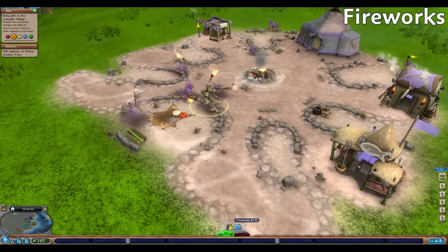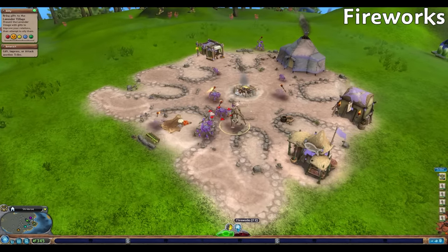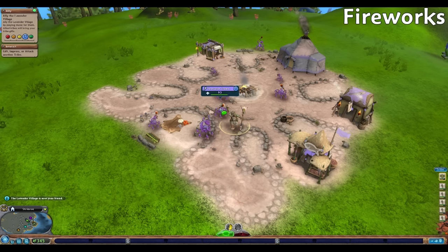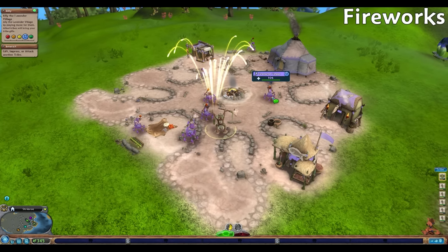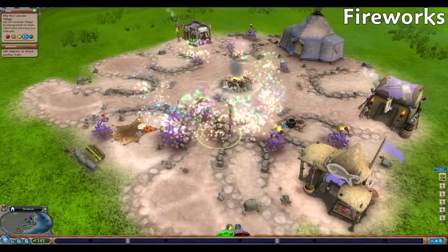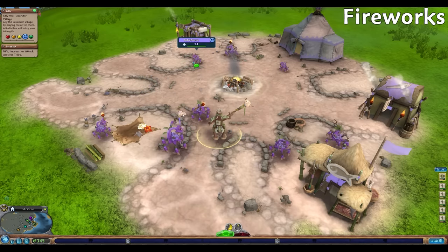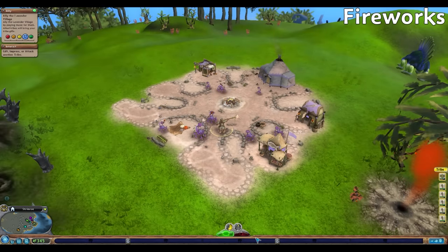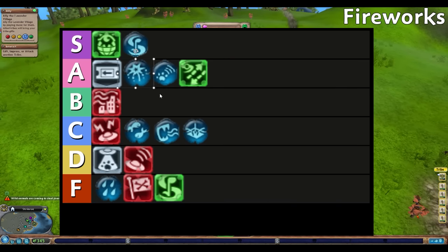Fireworks in Tribal Stage is definitely my most used ability in this stage. Fireworks bring any relationship with a rival tribe to blue friendly no matter how low the relationship was before. The effect is not permanent, but fireworks save not only 10 food points in giving them gifts, but also save us needing to do one of the performances, making the tribe ready to ally. In an aggressive run, this can also delay when another tribe will attack us. Fireworks are a solid A tier, super useful when every tribe is angry and only wants to attack us.